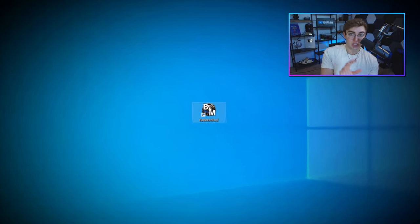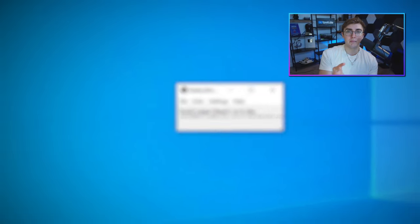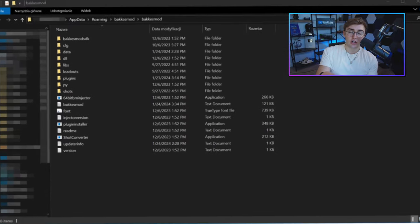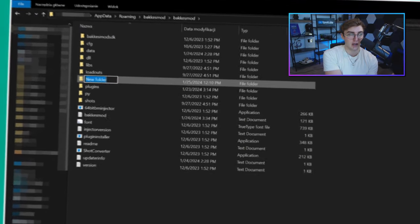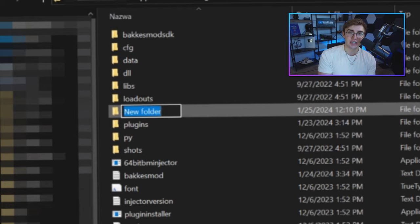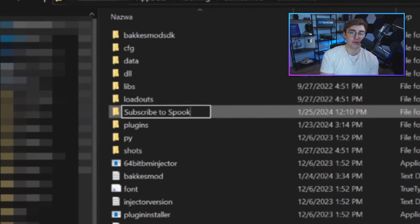Now for the critical step: click open Bacchus Mod, then file and select open Bacchus Mod folder. Inside here, make a new folder, which is where you're going to store your favorite workshop maps later in this video. The name doesn't matter, but I suggest you put 'subscribe to Spook Luke' if this video helped you for the folder name for the best results. I'll give you 10 seconds to think about why I'm naming the folder that.